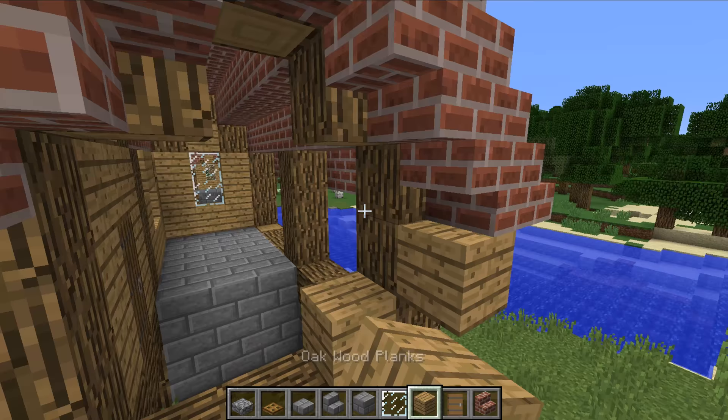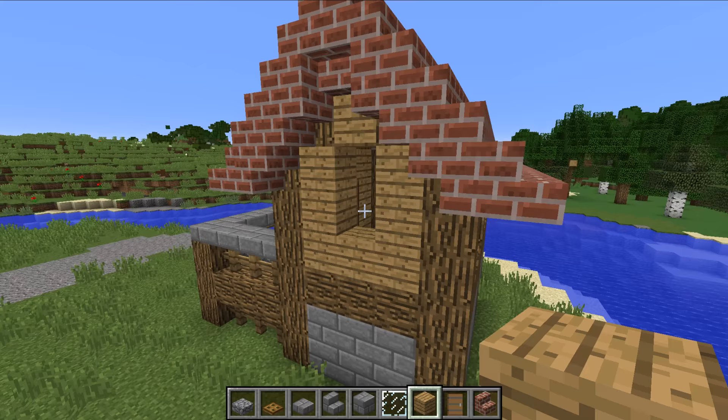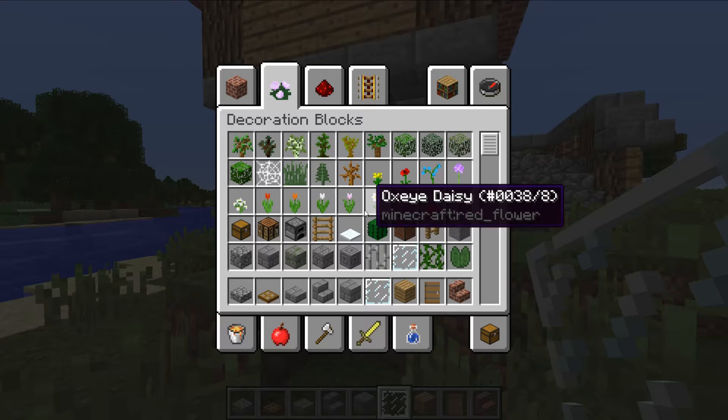On the back here, you again want to do another window much like the other one, straight out the back there. On this side you can put a window in if you want - I am going to. And again another window on this side, and you just want to fill those in with glass like before. And voila, there we go - that is the exterior of the boathouse done.